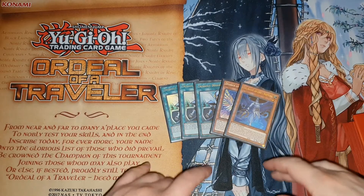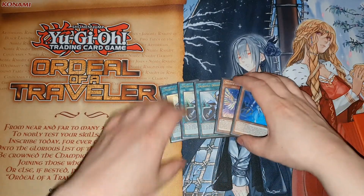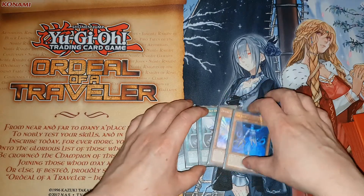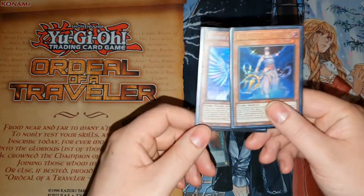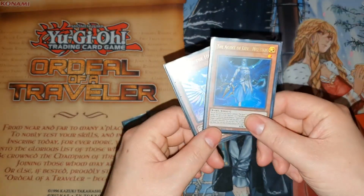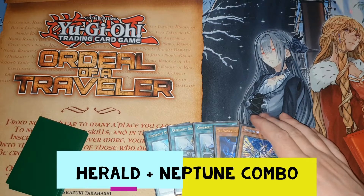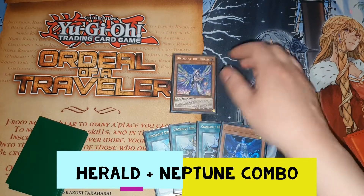Hey guys, just doing a quick combo tutorial for Agents - this is a direct follow-up to my deck profile, so I did mention I'd be doing this. First I'm going to show off the Diviner plus Neptune combo. This first combo is if you've got the Herald plus the Neptune.